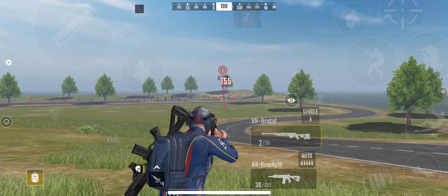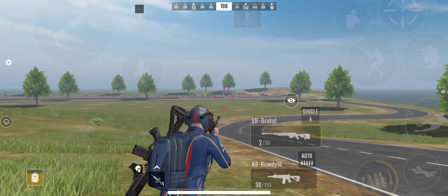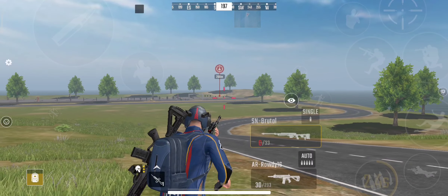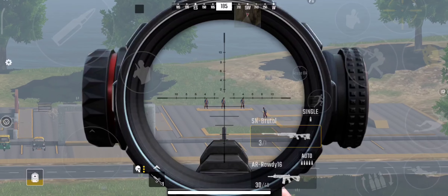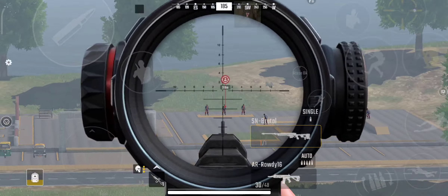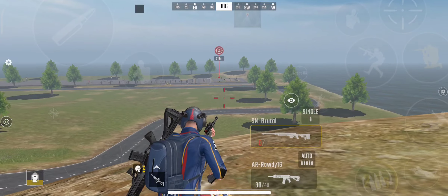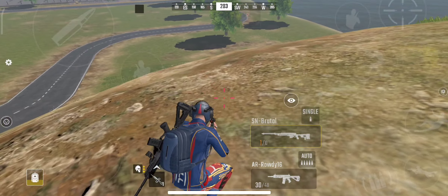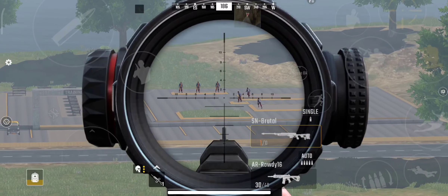Now let's talk about bullet physics. Because of the bullet physics, there will be a lot of changes. The bullet will also drop, so if you shoot long range you have to aim from the head. The damage will also drop. If you have to hit the head at long range, you will have to compensate. And if you fire with an AR, your damage will be reduced. Some of these things will make the game more realistic and better to look at.